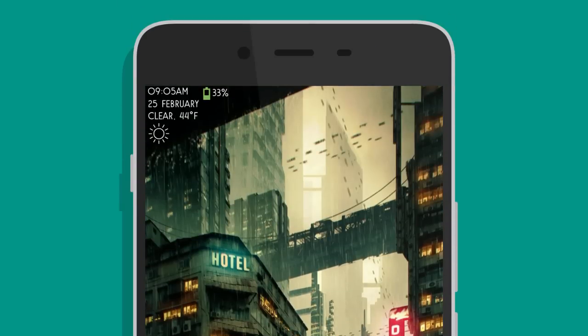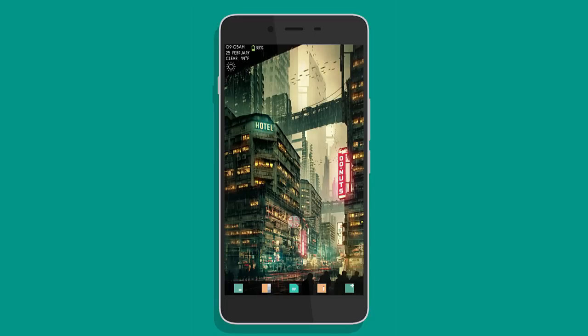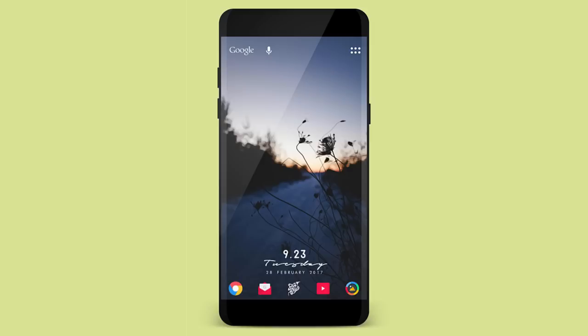Moving to the left, we again have a super widget with the time, date, weather, and even battery life, so you get all the necessary information you need to know. Along with being minimal, this setup is also functional, meaning that you can practically use this as your daily setup.